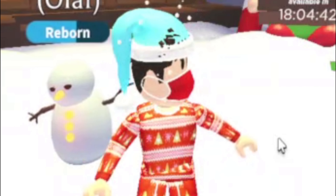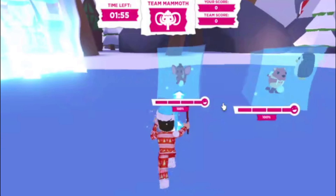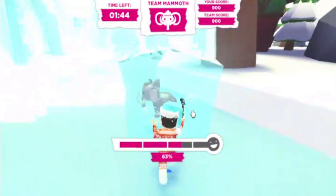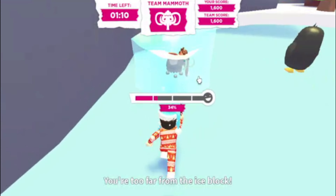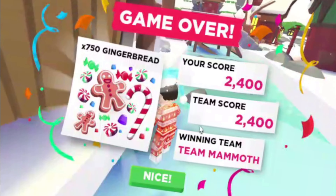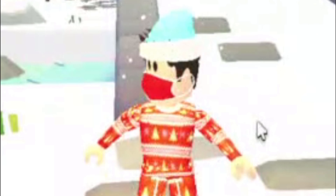A few moments later - we need to break something with this pickaxe. You actually have to chase after things. I still don't fully understand this mini game. I saved one and got 750 gingerbread. My team was Team Mammoth, my score was 2,400. I still don't understand how to play that mini game, but that's okay.